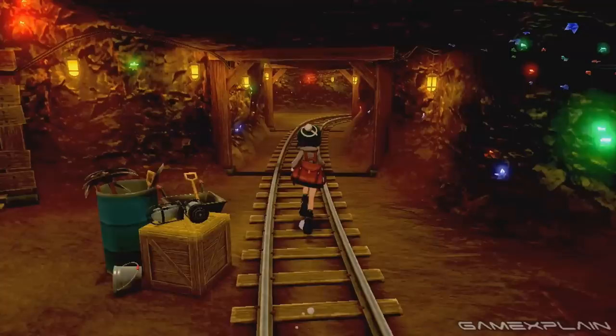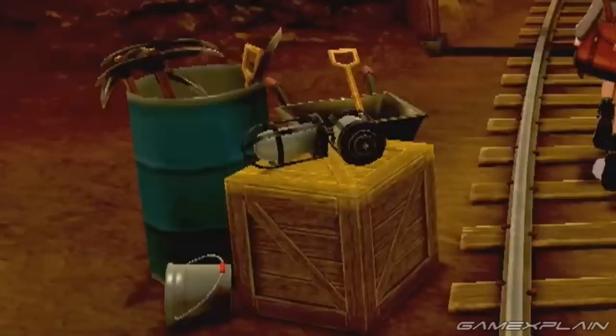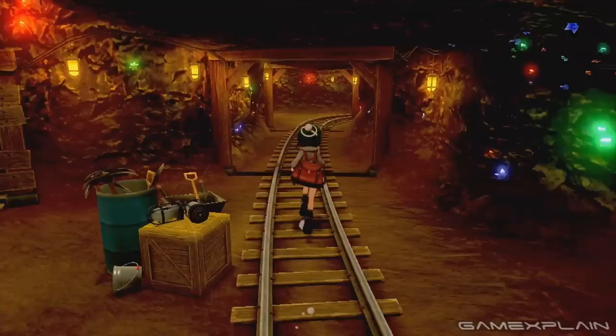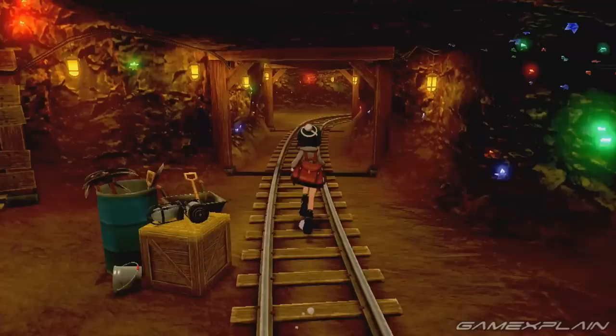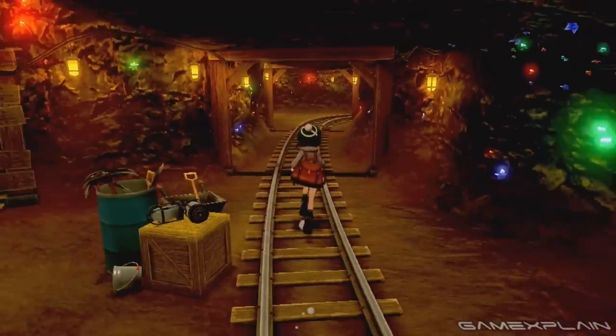Our final unique location features the female trainer inside of a mine. We can see minecart tracks, pickaxes, shovels, lamps, and a bucket — all the typical tools you'd expect. There are also shiny objects which make us wonder if the player can actually mine them or if they're simply around for aesthetics. It could work like the underground in the Sinnoh region where players could mine for shards, fossils, evolution stones, and items like Revives. The shining bits do resemble some of those objects, like a Max Revive on the left and some colored shards on the right. Who knows — maybe this is all just preparation for the eventual Sinnoh remakes on the Switch.